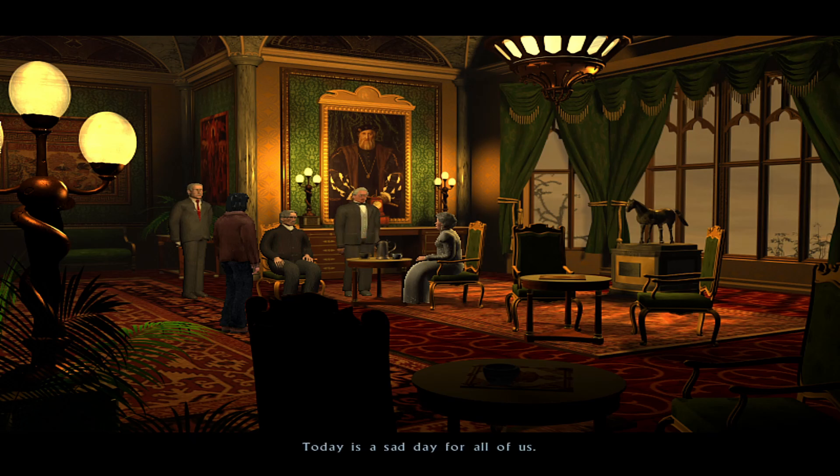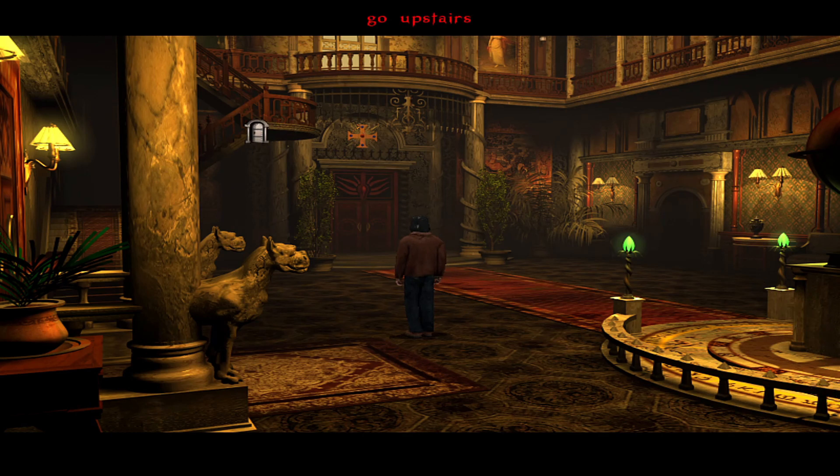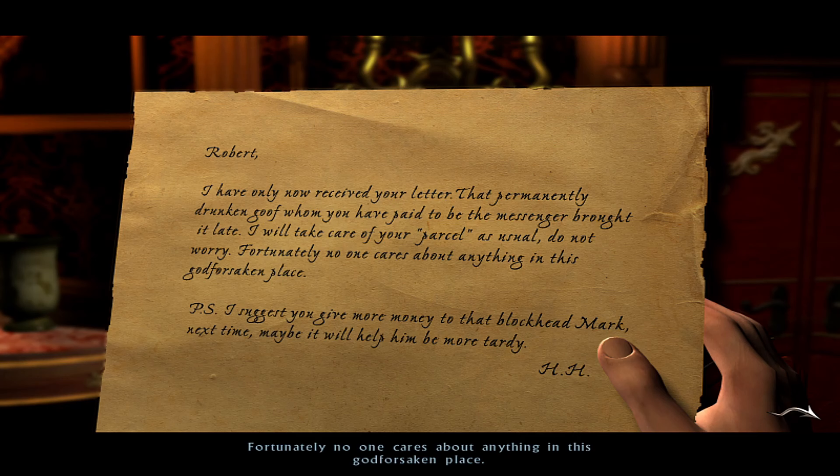Let's dive in and find out. Black Mirror introduces us to Samuel Gordon, who returns to his family's ancestral estate after the mysterious death of his grandfather, William Gordon. The game is set in a fictional English village in the 1980s, but the story feels timeless, with its roots deeply entrenched in gothic traditions.